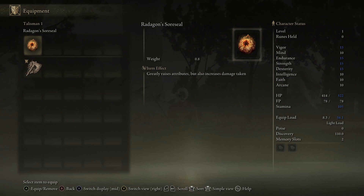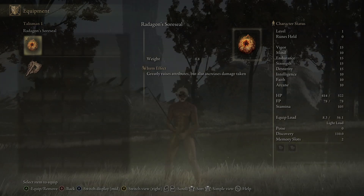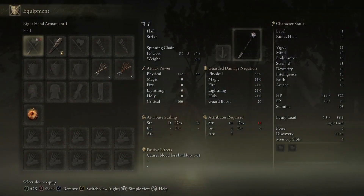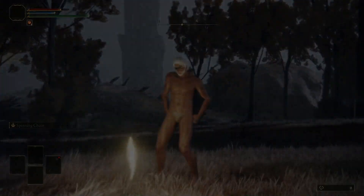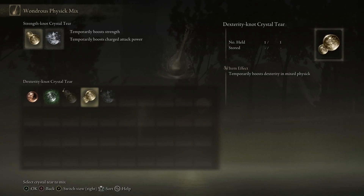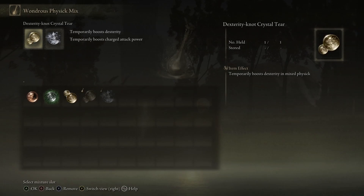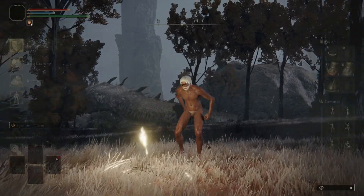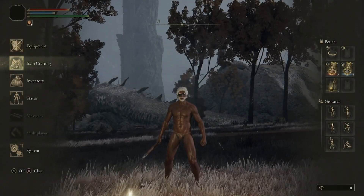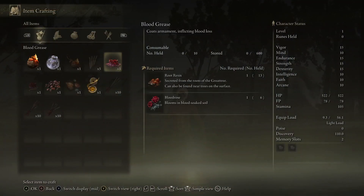The Radagon's Soreseal increases your Vigor, Endurance, Strength, and Dexterity by 5 points each, but also makes you take 15% more damage from everything. It's worth it at lower levels so we can meet the stat requirements for the Bloodhound's Fang. We still need a few more levels, so we're going to use the Flail. The Flail requires 18 dex to wield, but we can use the Dexterity Knot Crystal Tear to increase our dex by 10 for 3 minutes, letting us use it. We're going to use its Spinning Chains Ash of War to kill the giant dragon over here for a lot of runes.